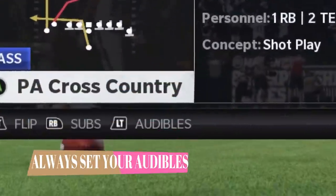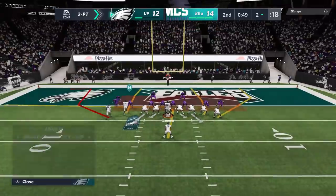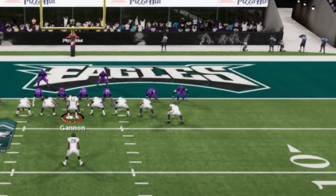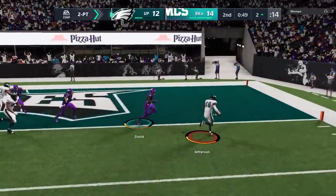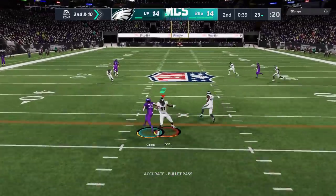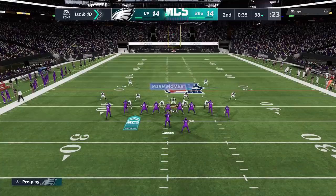The next tip is to set up your audible plays. If you come to the line trying to run a dive and they're in a goal line defense, you're not going to get anywhere. But since I set up my audible plays, all I have to do is switch over to the jet sweep — I get an easy touchdown because there's no cornerback outside. Back on defense, even with all the adversity we somehow get this to a tie ball game before half. Remember tendencies — he tries that running back route one more time.